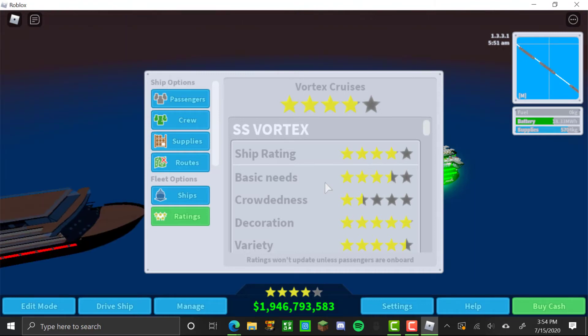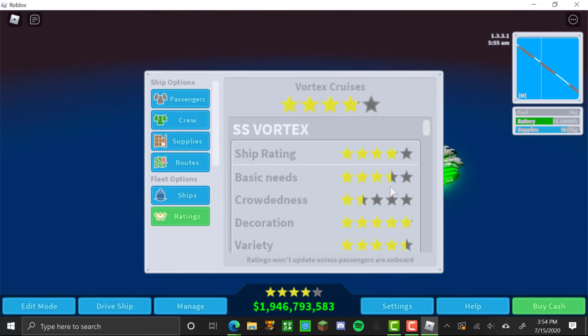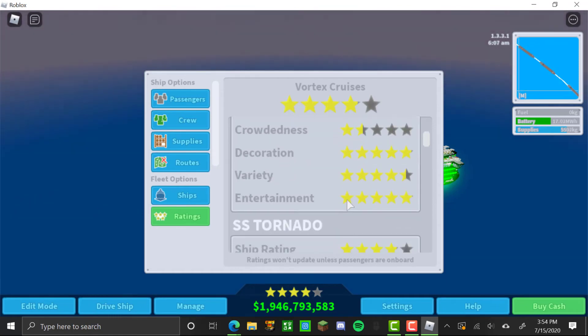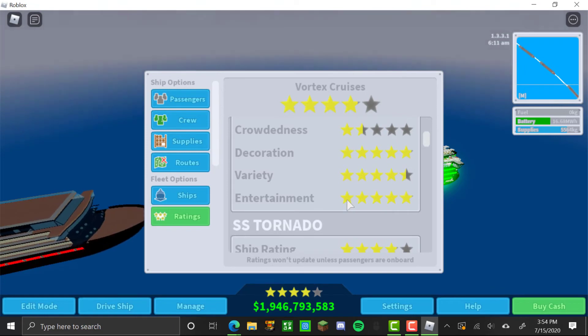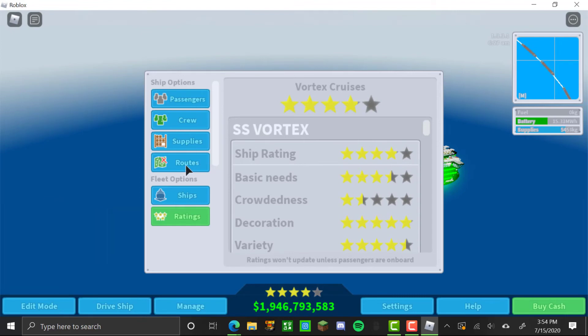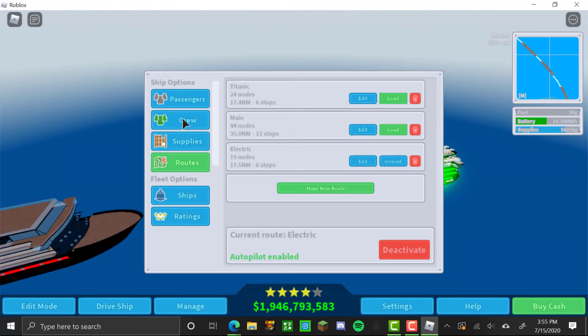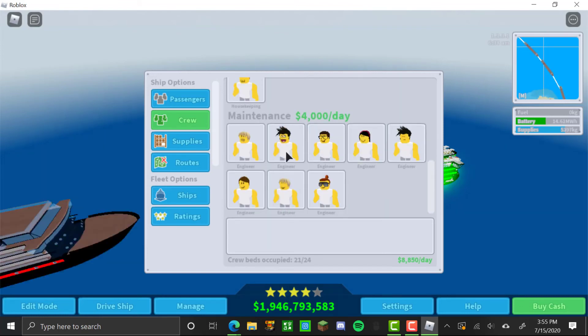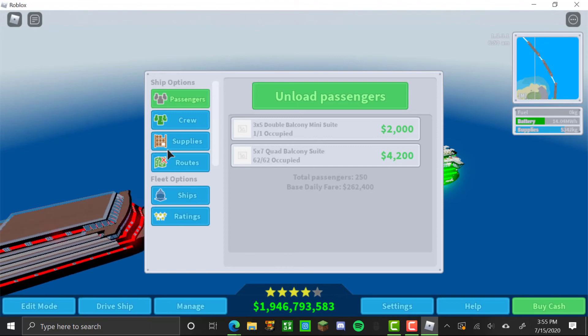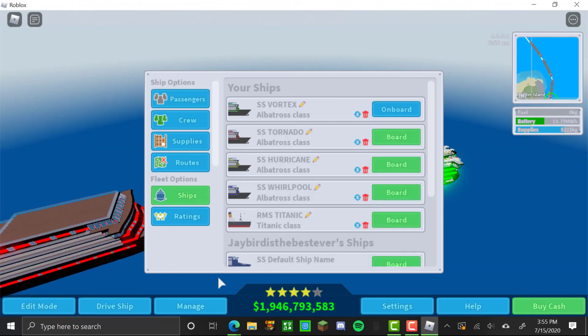My ships get a 3.9 star rating overall, but a 3.5 in basic needs — which covers restrooms, food, and crowdedness. Decoration is good, variety means using more than one type of plant or decor. Entertainment covers bowling, movie theaters, shuffleboard, chess, jacuzzis, and pools. I have full crew slots, the maintenance crew handles the nuclear reactors, and I have 250 total passengers, which is the maximum.